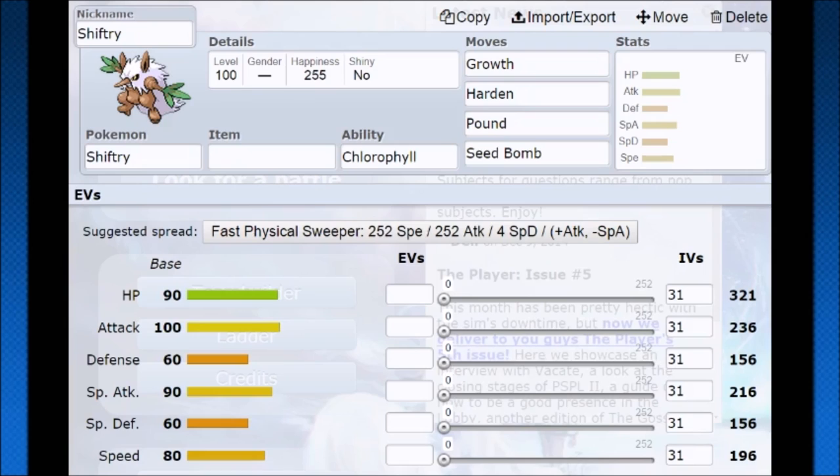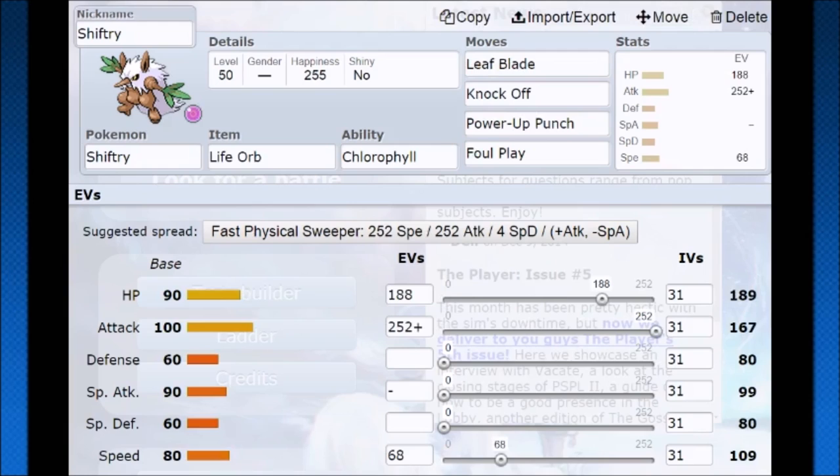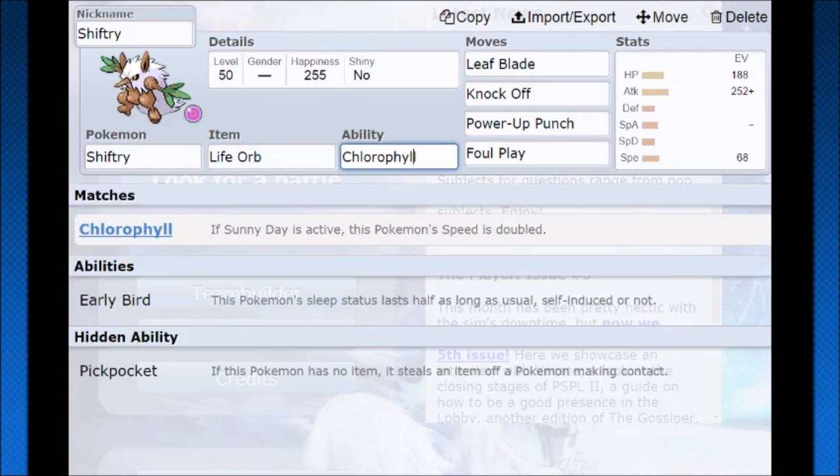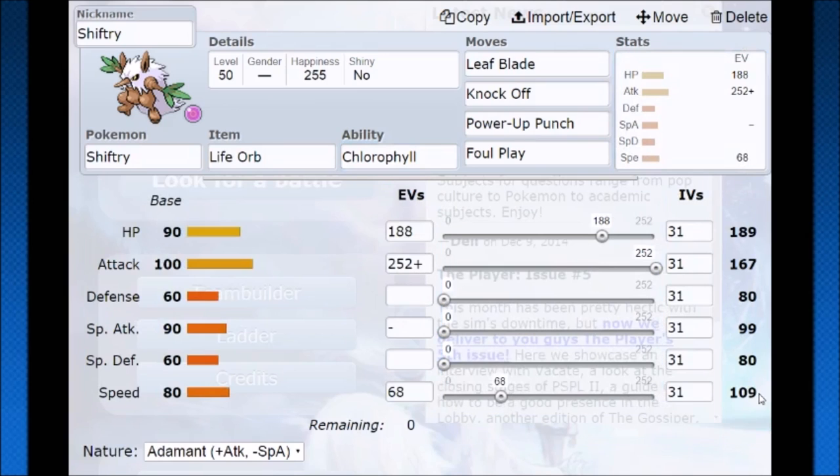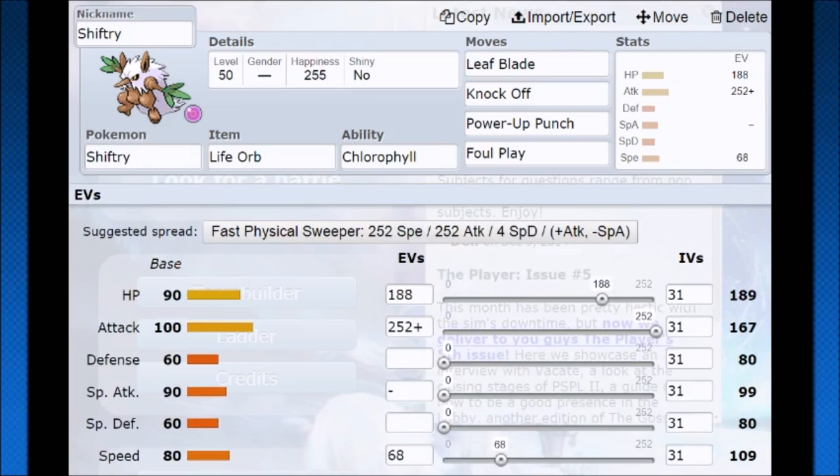Hopping into Pokémon Showdown, we're going to see how this Shiftry works out. One of the movesets I was thinking about is you have to make that Chlorophyll work, whether in singles or doubles. You can do single sun teams rather well — all you need is a Pokémon that sets up Drought. You can use Ninetales with a Heat Rock, or any Pokémon using Sunny Day with a Heat Rock. Chlorophyll doubles speed when Sunny Day is active. I was going for 68 speed EVs because at level 50 you want to be at 109 speed, or at level 100 around 209, so you outspeed 145 base speed Pokémon with a speedy nature. You actually outspeed a Timid 145 base speed Pokémon under Chlorophyll, which is the benchmark we want, while running Adamant nature and keeping all that damage on your side.